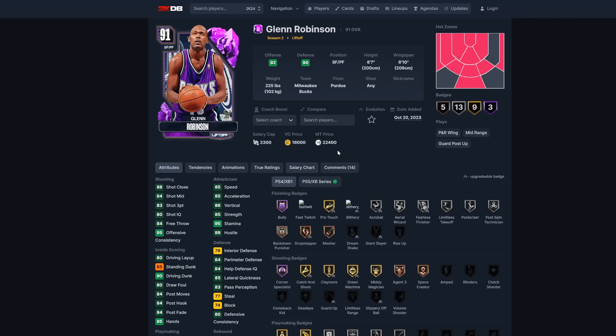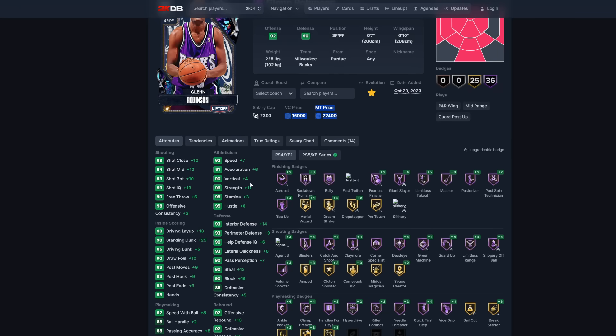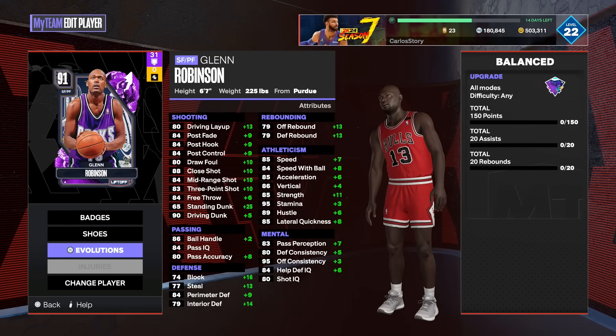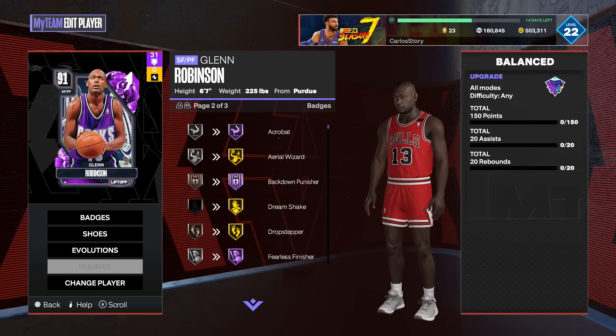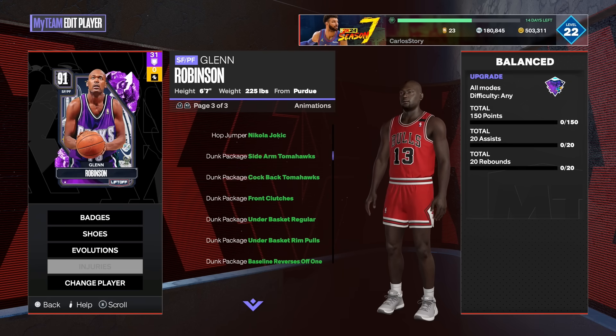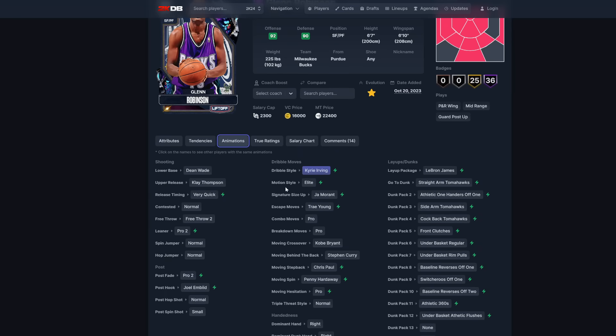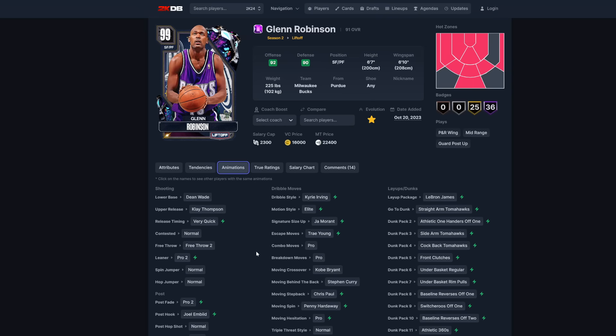Glenn Robinson is 22,000 MT — he's pretty cheap and evos to a dark matter. Look at all the stats: 92 speed, 93 three-pointer, 95 driving dunk, interior defense goes up 14. Perimeter defense is also solid. If you want a dark matter, pick him up too. His animations also get updated: Kyrie dribble style, very quick release timing, Pro 2 leaner.